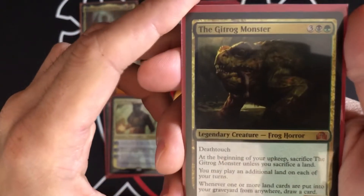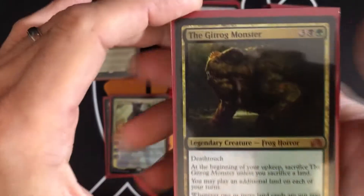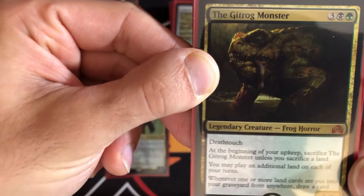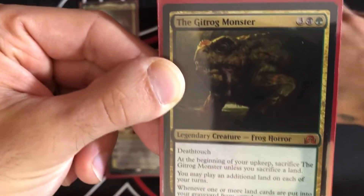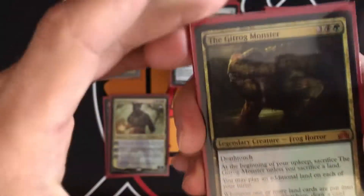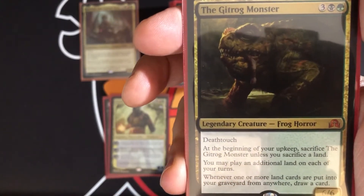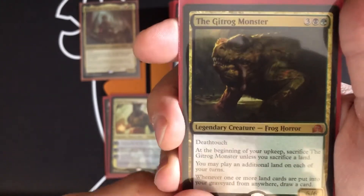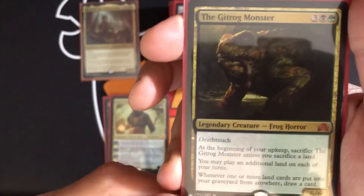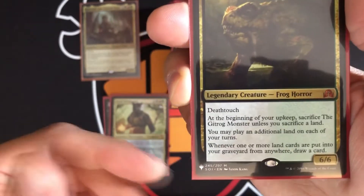Gretog Monster costs three colorless, black, and green — it's a 6/6 Frog with deathtouch. At the beginning of your upkeep, sacrifice it unless you sacrifice a land. You may play an additional land on each of your turns. There are a lot of lands in this deck, so we want to keep that engine going and draw into more lands. Whenever one or more lands are put into your graveyard from anywhere, draw a card. It might seem like a disadvantage, but all these abilities work well together.